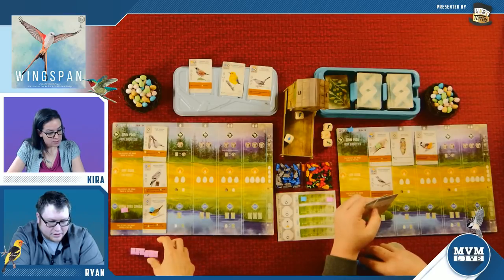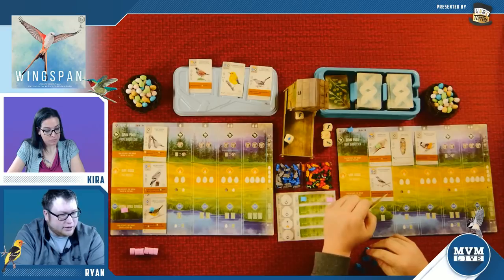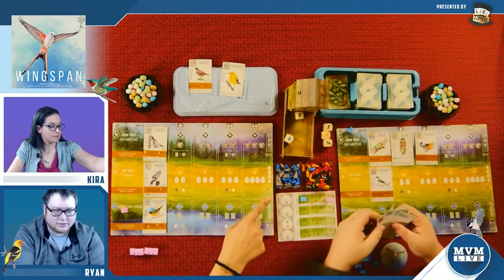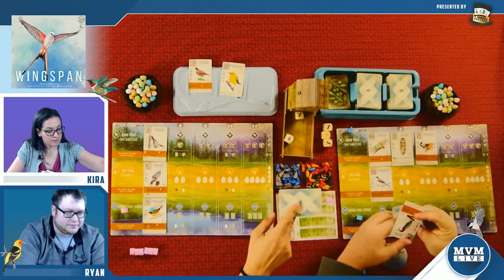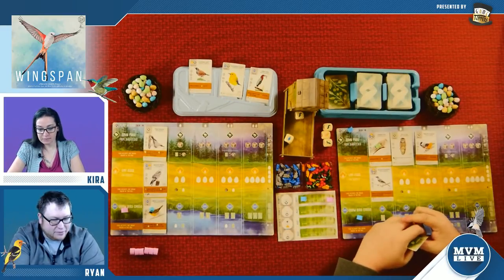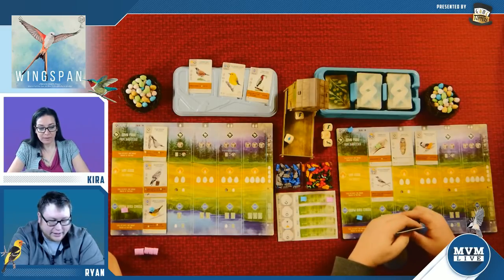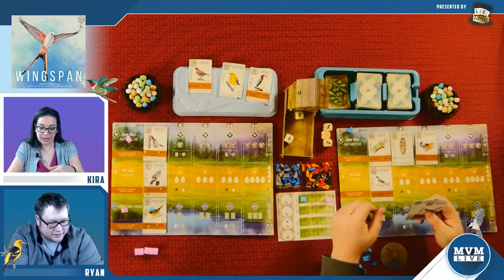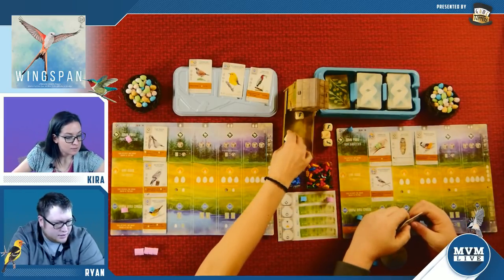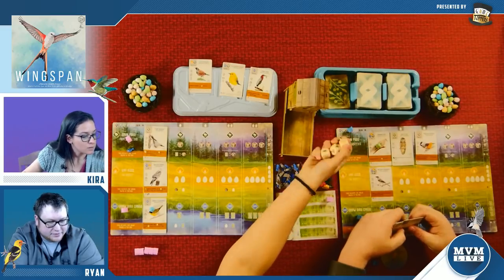I don't have any birds in my hand, so I need to draw birds. What I really need to do is put some birds in the water — I want to put this bird in the water but he's expensive. I don't have many resources so I'm going to spend a card to gain additional food. I'm going to gain a fish, then choose to reroll everything and see what we get.